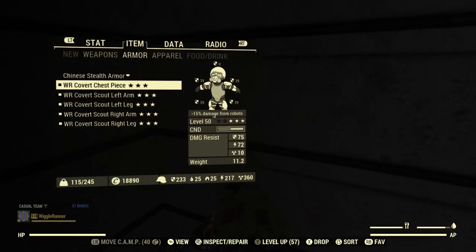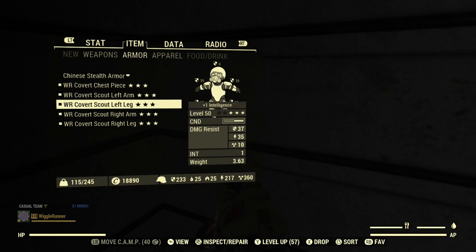For armor I'm using Covert Scout, which gives extra stealth, but you can manage fine with regular Scout or shadowed leather armor. It's a mix of effects — mainly AP regen pieces, one with poison resist, and one with fire resist. All the armor is shadowed.